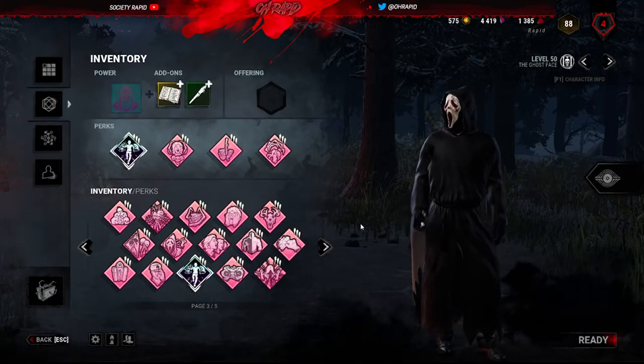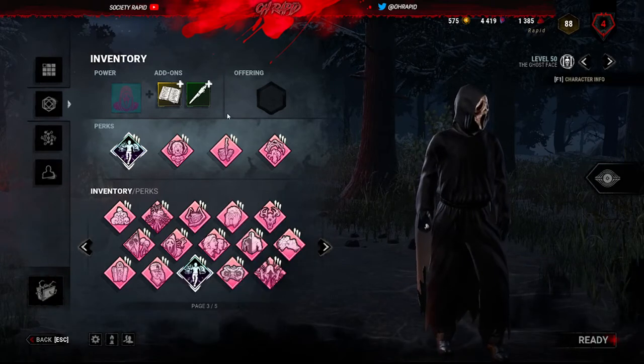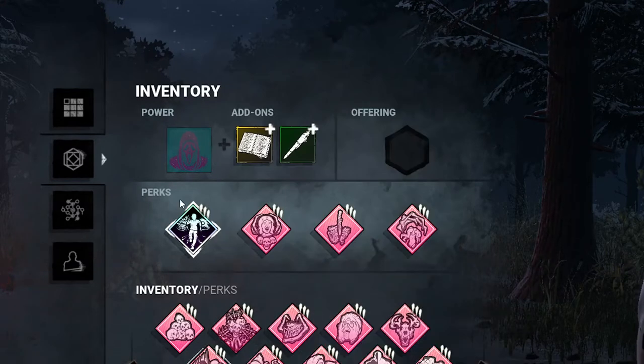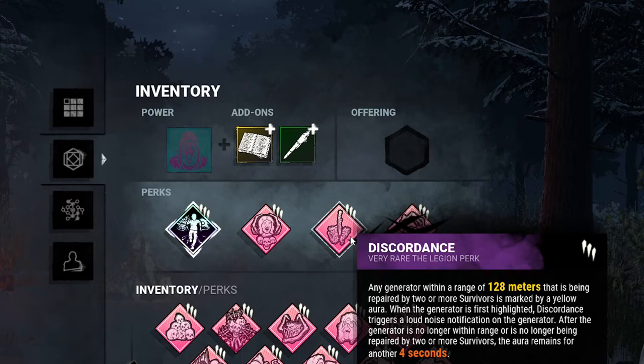What is going on guys, this is Rapid here and I just wanted to show you my favorite build with Ghostface. It consists of Lethal Pursuer so you can see all the auras of the survivors for nine seconds at the beginning of the match, and Save the Best for Last, which if you don't hit your obsession and you've hit everybody else, will give you stacks so you can knife faster.